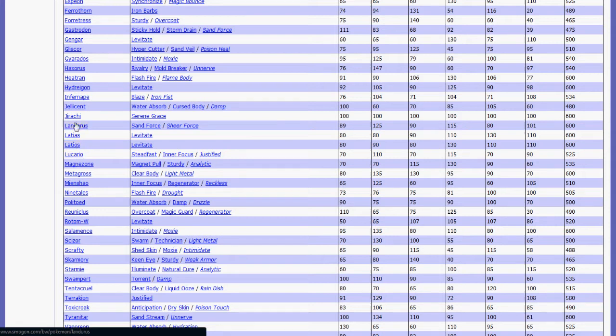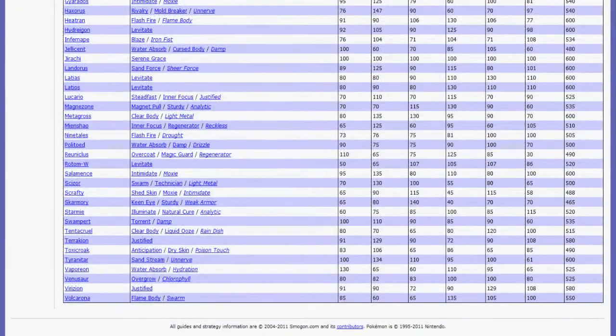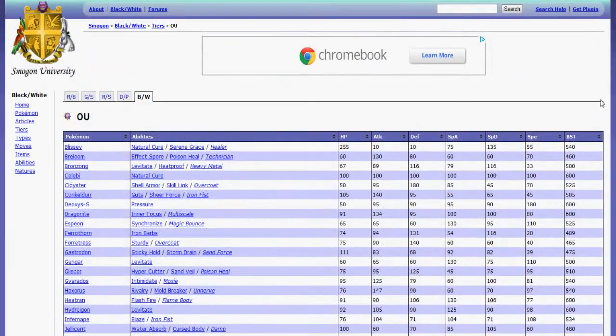Maybe it's just not Fighting-type. Maybe it can't hit Blissey that hard — then you're going to get walled by Blissey, because no special attacker is going to be doing that much to Blissey unless it's like Choice Specs Heatran Overheat. That's just gonna wreck a lot of things. As I said, make sure to keep a fine line between physical and special attackers — always keep them even.